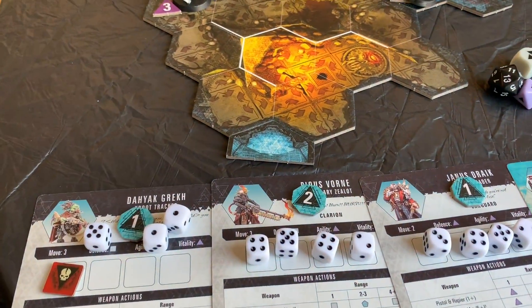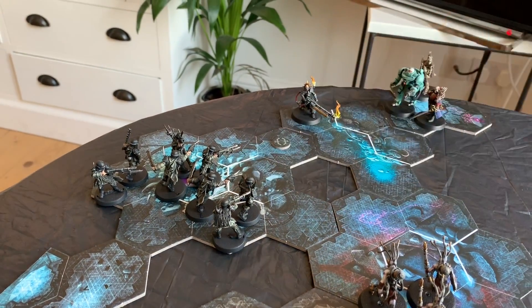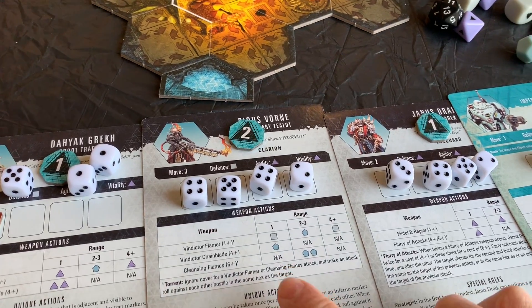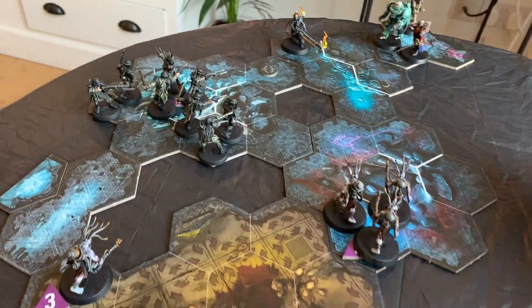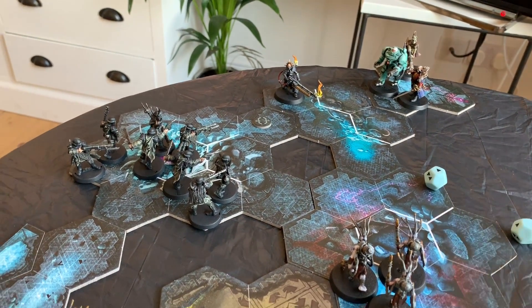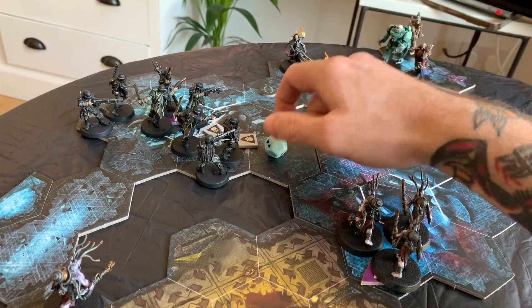Next we've got Pius up. She can move three - we'll bring her forward three. She can get line of sight on this group here, so she is going to use the cleansing flame attack, which is a six plus. I need to use one of my destiny dice, and that gives her two shots ignoring cover against each guardsman in here. Against the first guardsman - that is a single wound, ignoring cover. Second one - another single wound, ignoring cover. And the last guardsman.